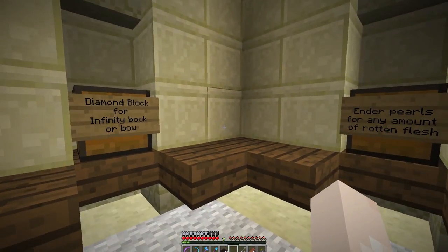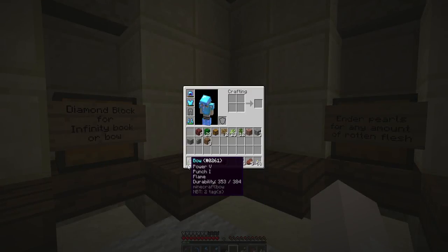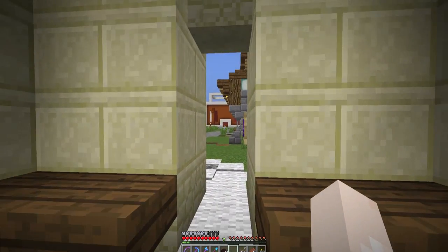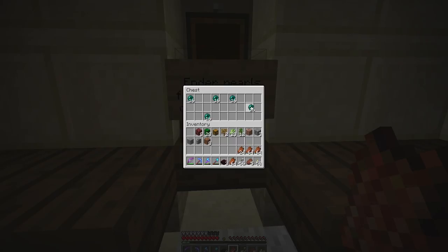I was at the Enderman farm farming away for ages and just wasn't getting infinity. I got power five — I think it was power four before, punch one and flame. I need infinity because I keep running out of arrows and I go to shoot but nothing happens. This is enderpearls for any amount of rotten flesh. Look at that — we've already got some sales. I'll take that. That's actually really handy.